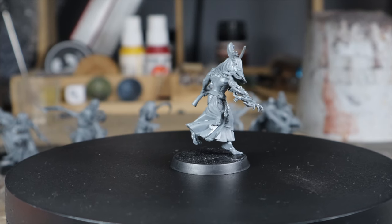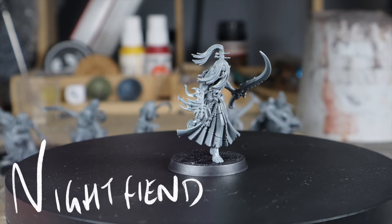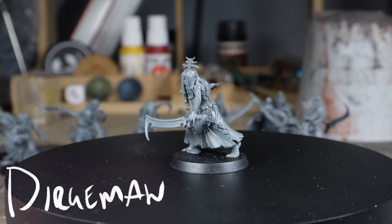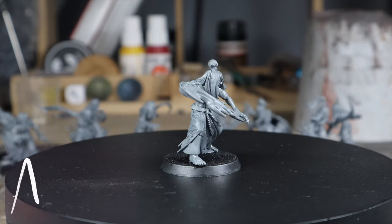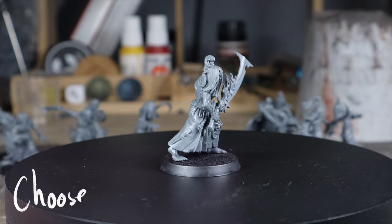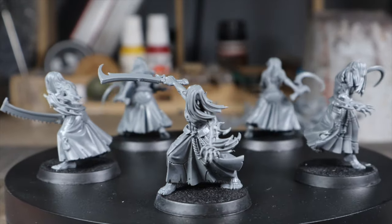The new Kill Team Box comes with 10 models, although we only use 9 in our roster. We have the Leader, which is the Night Fiend, then four specialists: the Dirgemoor, the Shadow Weaver, the Abyssal, and the Chooser of the Flesh. And then we have four regular warriors.